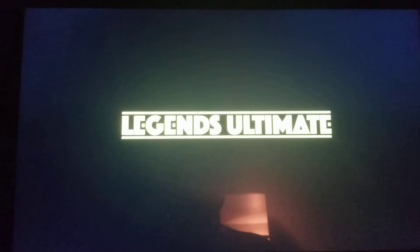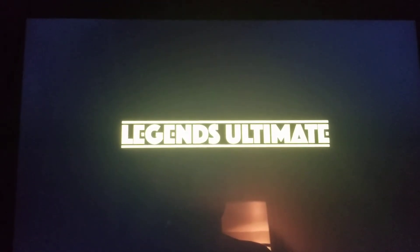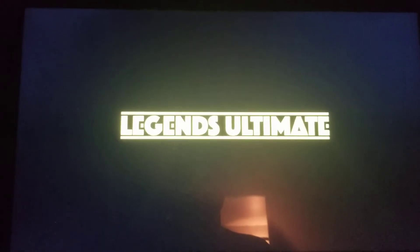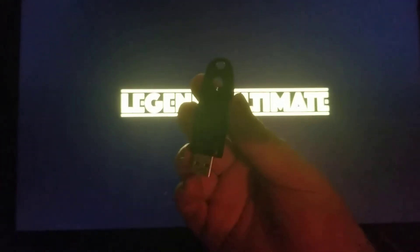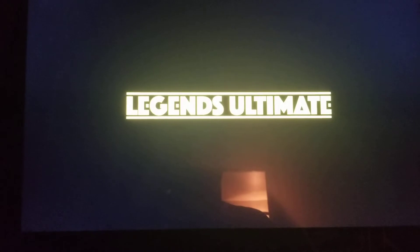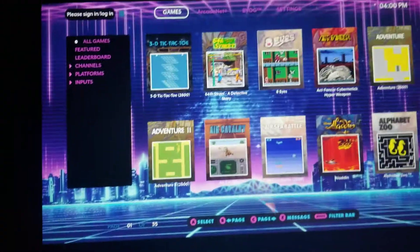Hello everyone. I'm showing off that the Cave Story port and ScumVM games are working with the add-on X tool. I have my USB drive formatted to FAT32, which is just a standard format that it comes with. The system is loading up right now. I'm going to place the thumb drive in here once it gets loaded up.